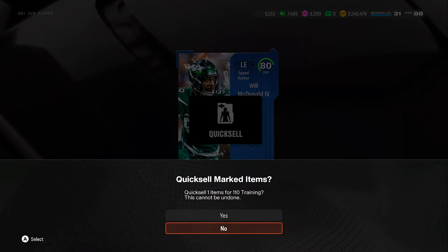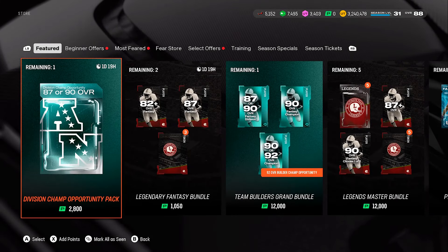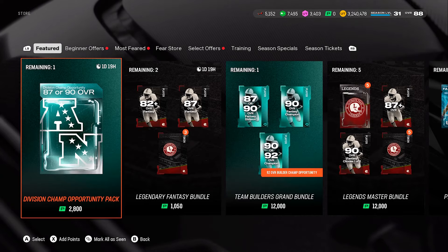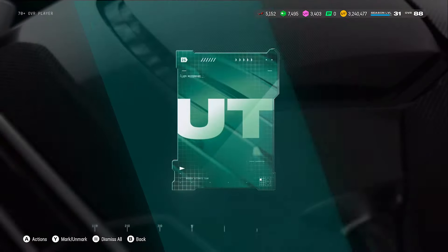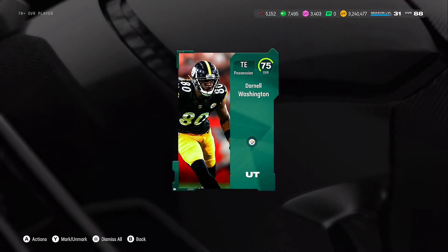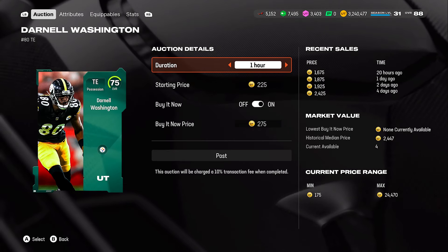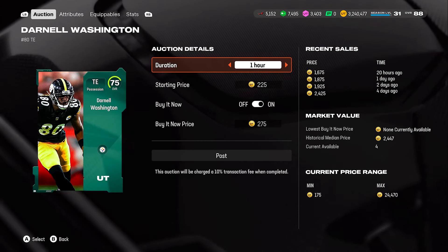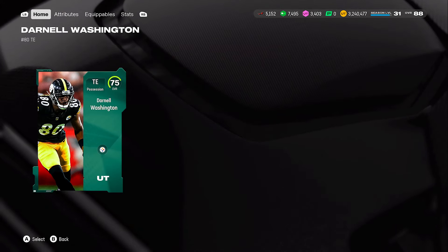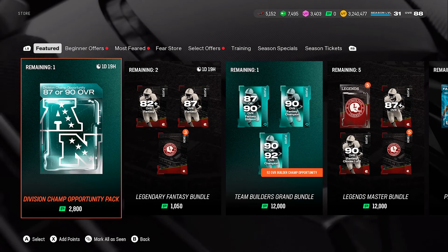I didn't even know that card was auctionable. Let's open up the one coin offer. The reason I brought this up is because this is another way I go about upgrading my team. For one coin you can basically get 1k off this every single day — that's like 30k a month. Some cards will be lower, like 600, 500, or 300 coins, but open that pack every day. If you don't need any of those golds, just quick sell them. Every single coin matters.